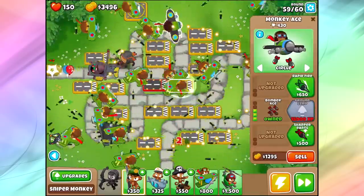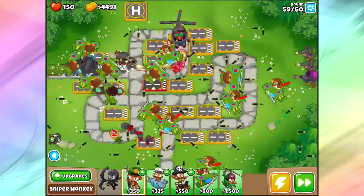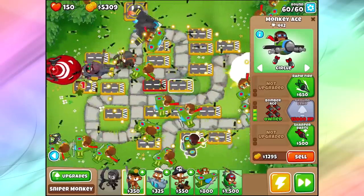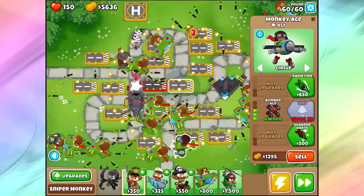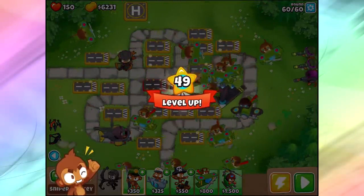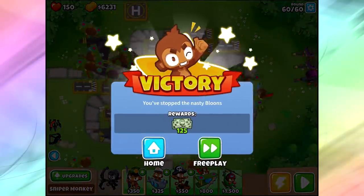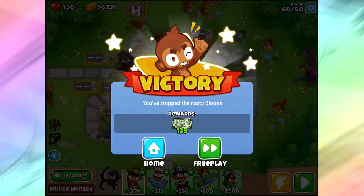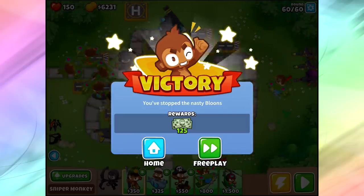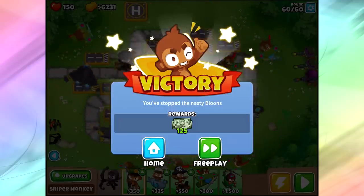I did want to try out this bomber ace, even though it's already around round 59 — I really don't have much time to see what he's going to do. If we look at the pop count it's actually pretty low. But you get to see those bombs — whoa, pretty freaking cool! And we level up for the end of round 60 — absolutely perfect. More monkey knowledge and premium victory is ours! An extra 125 monkey money added to my pocket. If you enjoyed, make sure you press that like button — subscribe if you haven't, and have a super-duper delicious day!